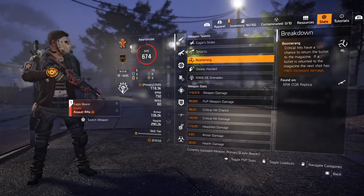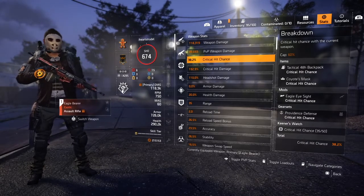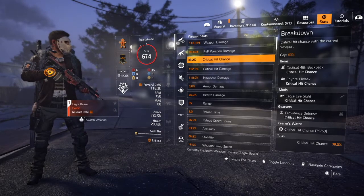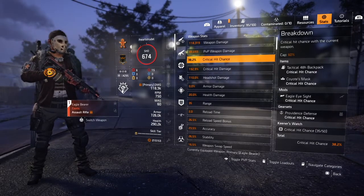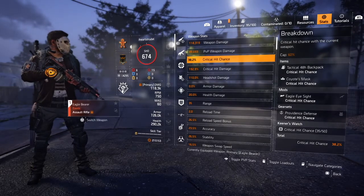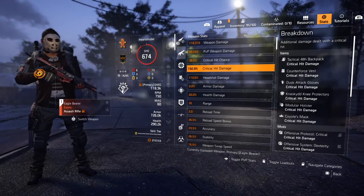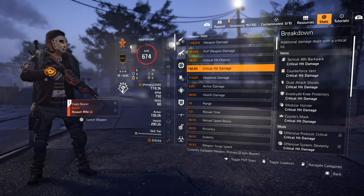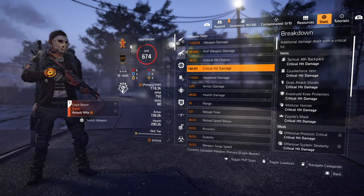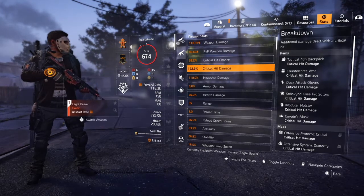Stats: 38% crit chance — max is 60, I know — but the mask is going to do the rest of the work for me. Myself and two others are wearing the mask at all times, so that is going to be maxed out at 60% almost all the time. And then 192.9% crit hit damage — that could probably be a little higher, but it's fine. Getting that buff from the mask is going to help push that way over 200% crit damage, which really helps me burst damage bad guys.